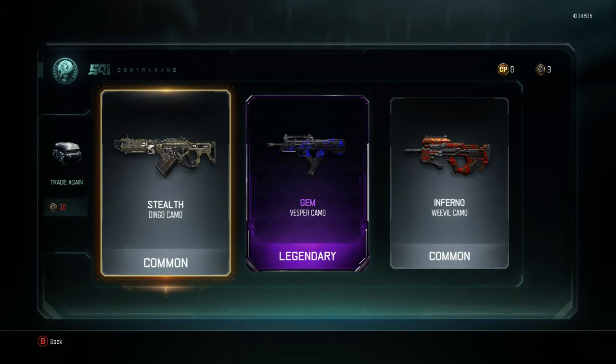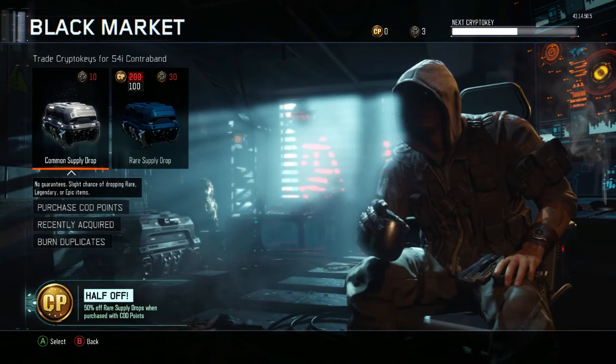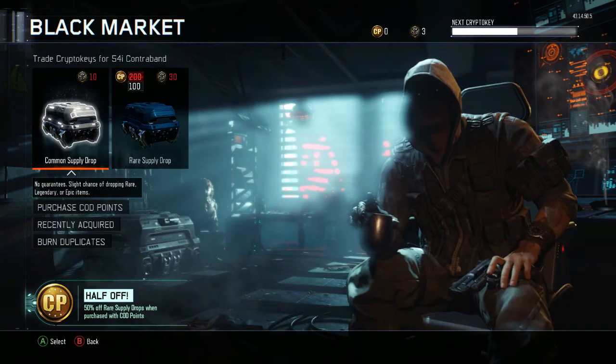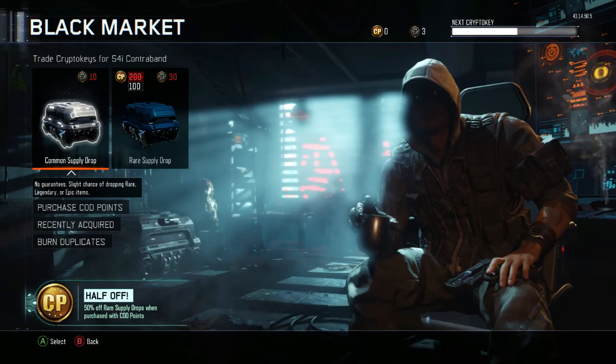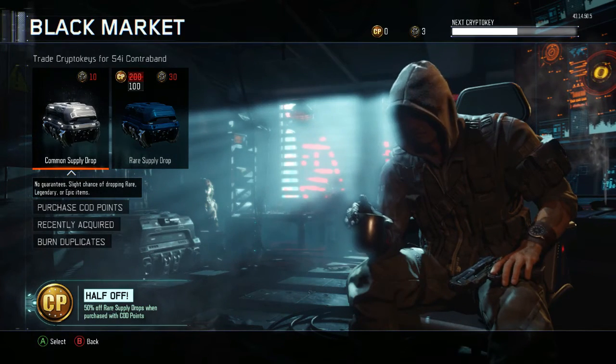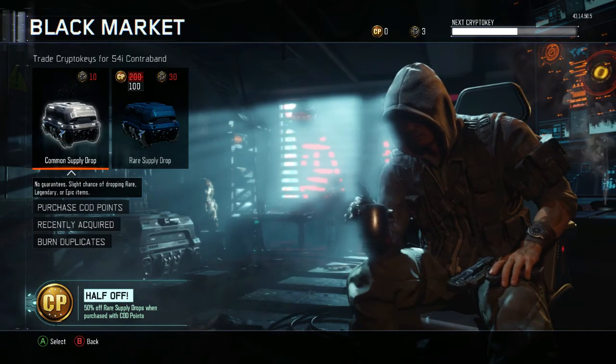We got gem on the Vesper — that looks pretty nice, gem is a really sick camo. Well, that's been the supply drop opening. We did not successfully get a wrench, butterfly knife, or brass knuckles. Thank you guys for watching, make sure you drop a like, and maybe we'll do some more supply drop openings in the future — talk to you guys later, peace.